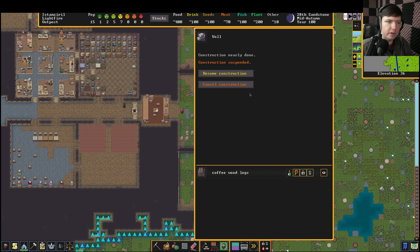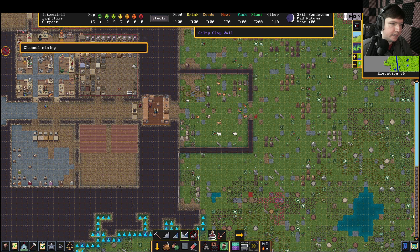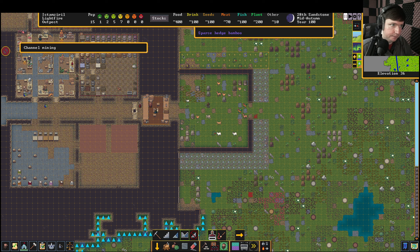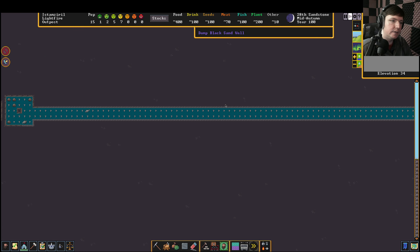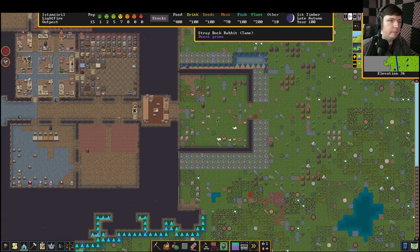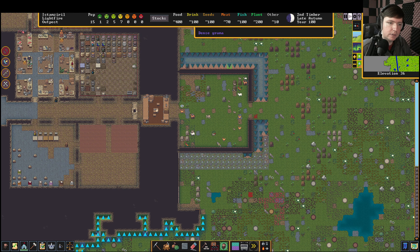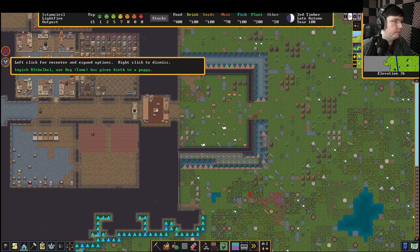We're going to reset this pasture so things are pastured here, which might get them out of the way of construction. To resume a construction that got cancelled, you click on the thing and then click 'resume construction' — and it's done, we have a one-tile big wall. Not exactly the most inspiring defenses but it is a defense nonetheless. Let's channel out a three-by-three area here, but be careful because two layers down is our well, so we can't dig the moat super deep. We're not even going to fill this moat with water — it's just going to be dry, because we want enemies who fall from the wall to fall into a deep pit instead of soft water.